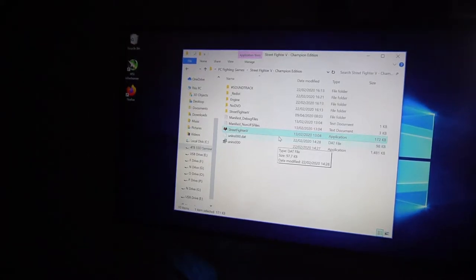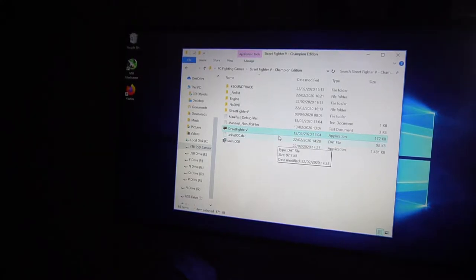Alright guys, I'm going to make a quick video showing off 4K on Street Fighter V Champion Edition. I'm going to press the Enter button in 3, 2, 1. Press Enter. Usually this game on the executable takes a while. As you can see, that middle little picture is like the loading screen executing.